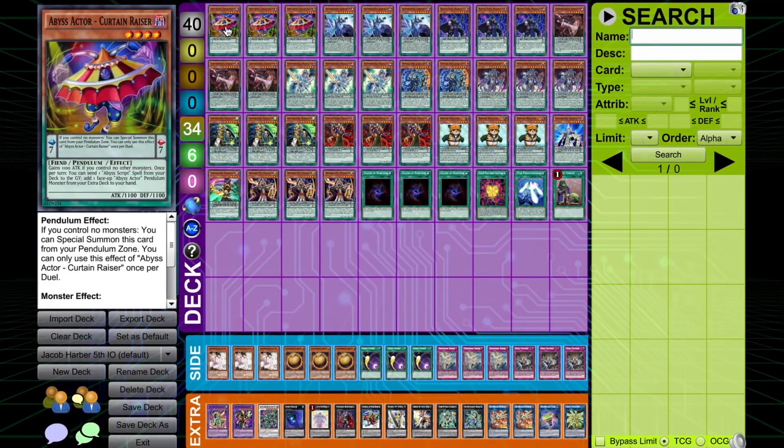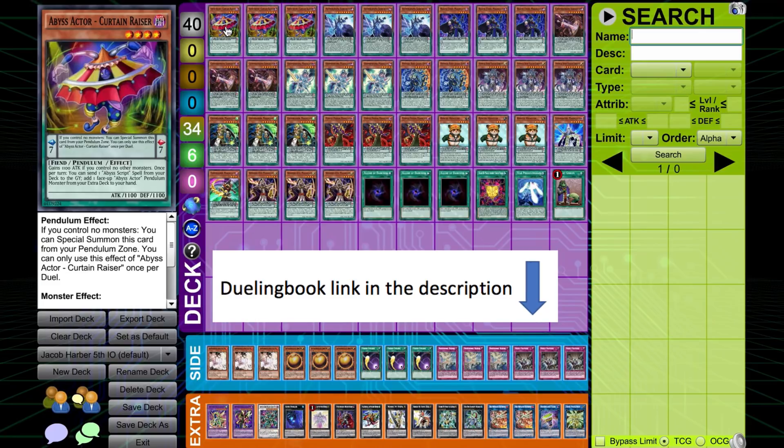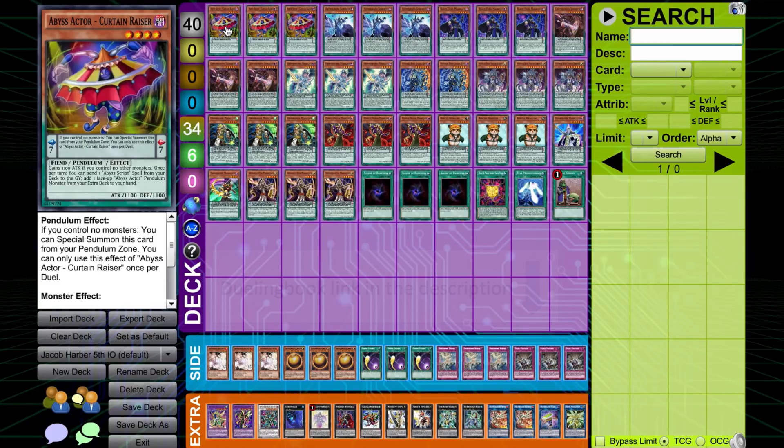Hello and welcome to another episode of Top Deck, the series where we take a look at some of the leading TCG decklists. This time we've got Jacob Harbour's list, which took fifth place at the Irish Open last weekend. He was playing the S0 spamming Pendulum Magician build. We'll start off by running through the decklist itself, take a look at the siding strategy in the rounds, and then we'll bring on Jacob to have a chat about the deck.